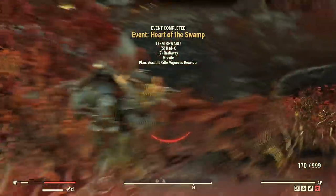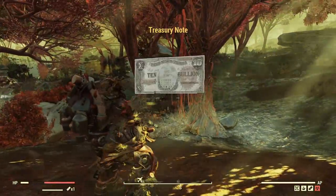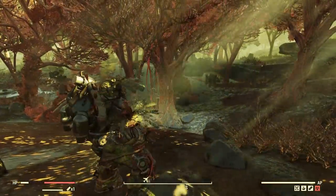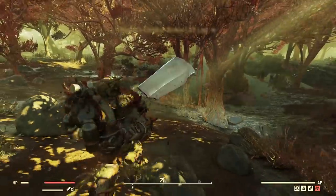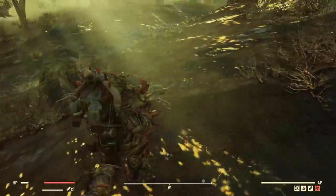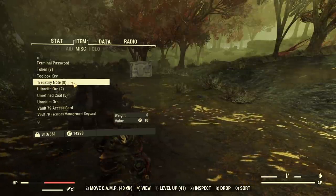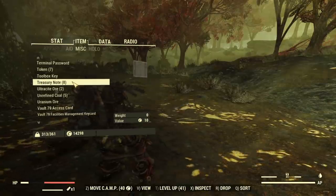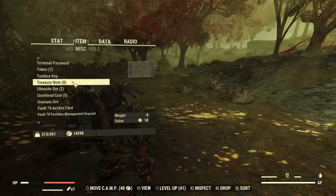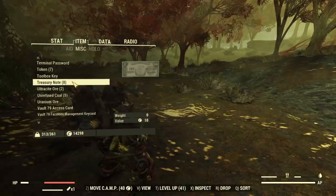Now as you can see, I just finished a Strunker Heart event and I earned my treasury notes. Even if you don't see them on the list of rewards, they're usually there. If you see a pop-up like a legendary item when you pick up treasury notes, it means you earned them. One important thing: there is no limit on how many treasury notes you can earn. If you have more time during the weekend, you can earn like a hundred treasury notes and then just keep trading them in daily during the week when you can't play — just log in and trade your treasury notes for gold bullion.